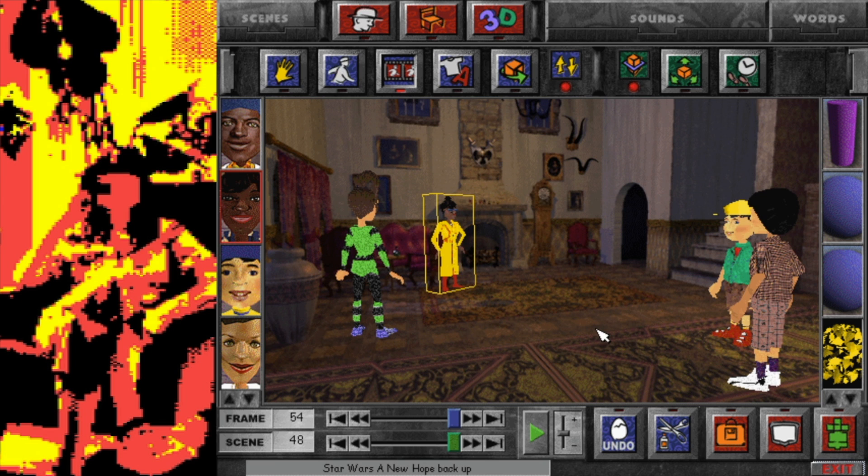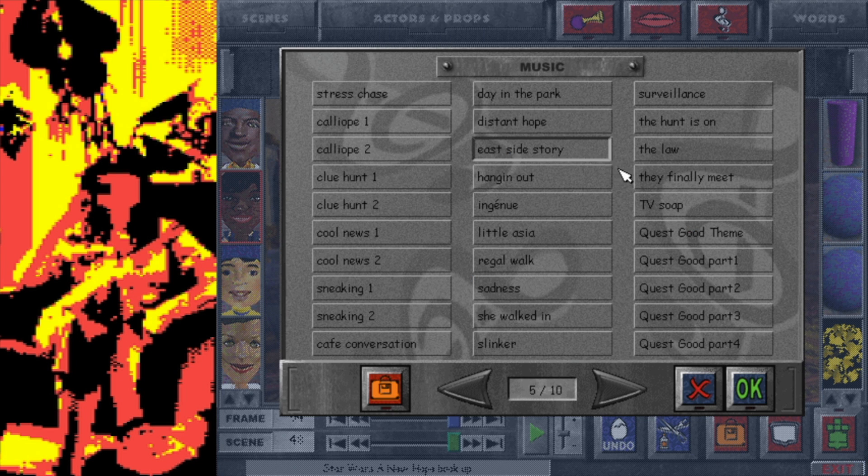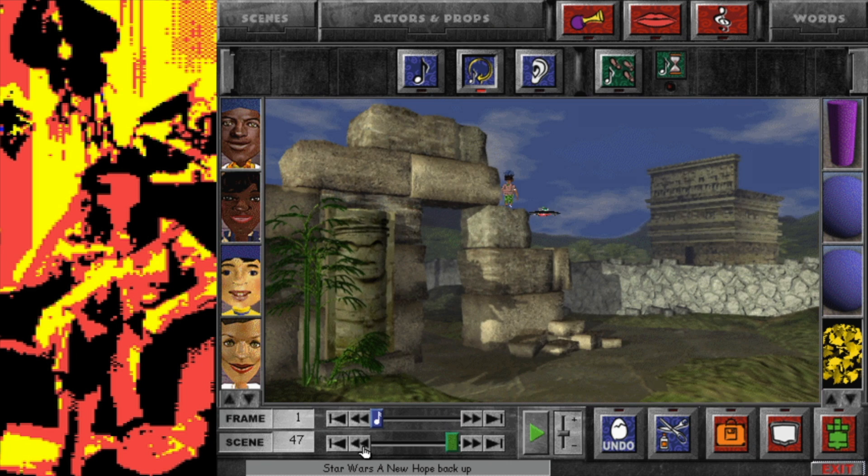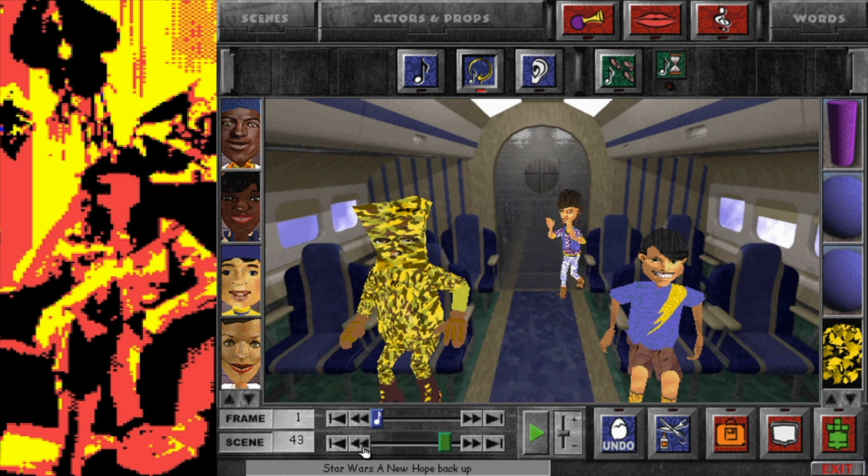I'm going to leave it there - I think we've done a lot of action scenes today and we are very close to finishing. We've got the final battle in the sky with the X-wing formation, which will be interesting. They finally meet - what spirit! I quite like that. Let's watch what we've done today.